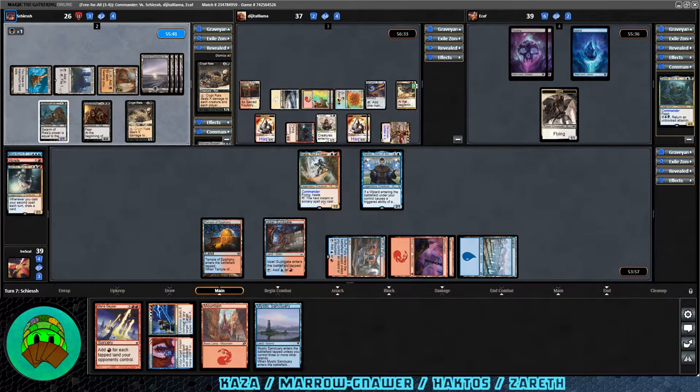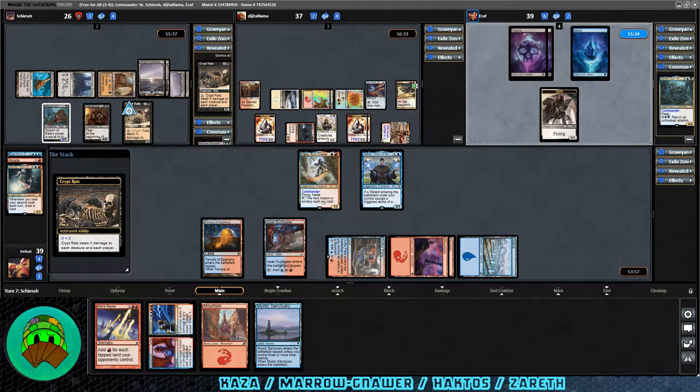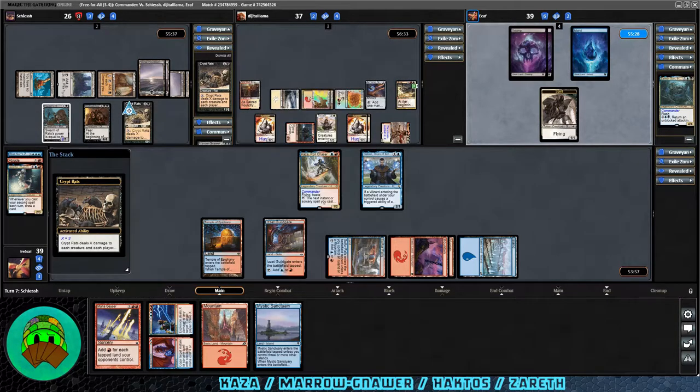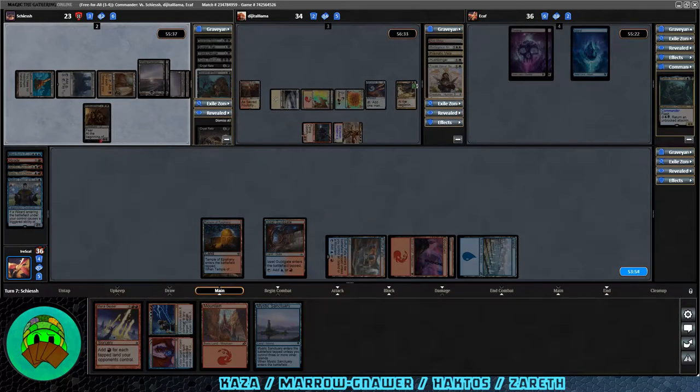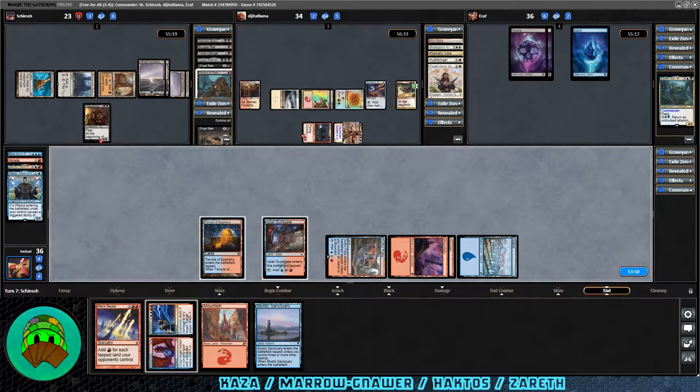Crypt Rats coming down for the rat player. They could activate for four and wipe the board except for Haktos. They activate for three — there go all our creatures again. Haktos and the Bloodsworn will be fine. We'll put our commander back in the command zone; she'll cost six now, so probably not recasting her. We're probably going to do Mana Geyser into Explosion, draw a bunch of cards, deal damage to something, and call it a day.